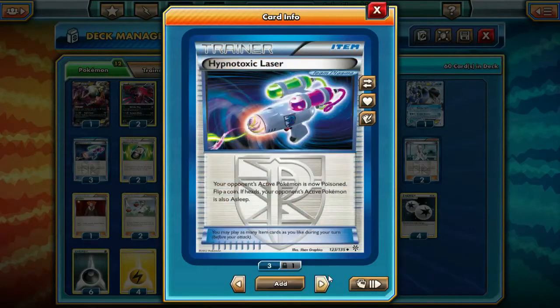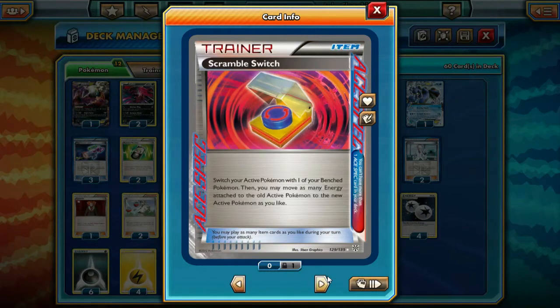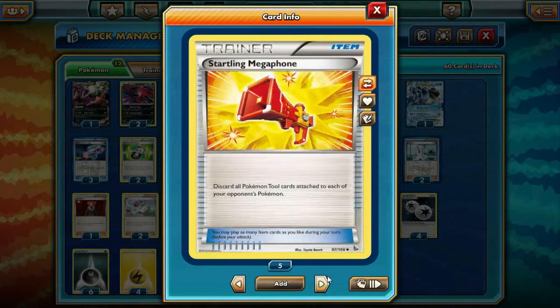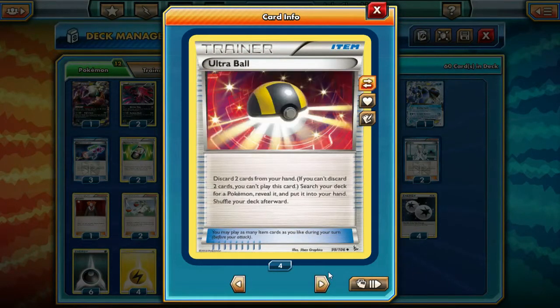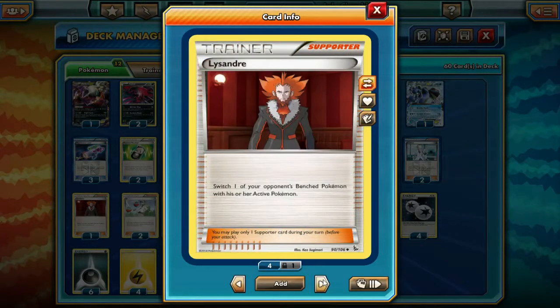We're running 3 Lasers, 2 Receivers for consistency, 1 Scrabble Switch, 1 Microphone, 1 Regular Switch, 4 Ultra Balls, 3 VSC Cutters, 2 Cholera's, and 1 Lysandre. Everybody loves Lysandre - why not use it?